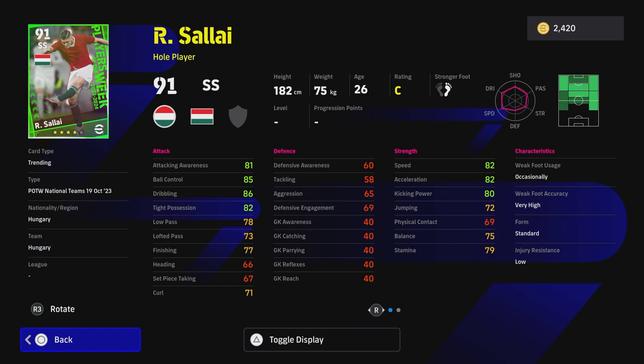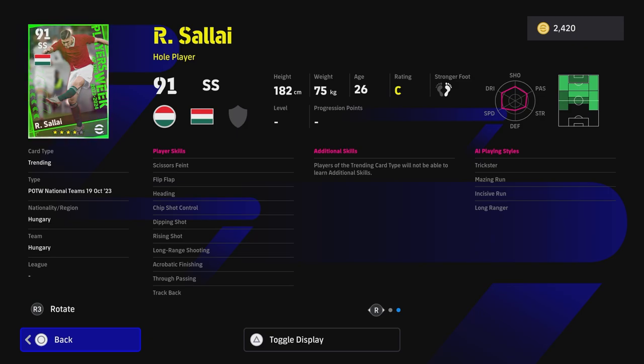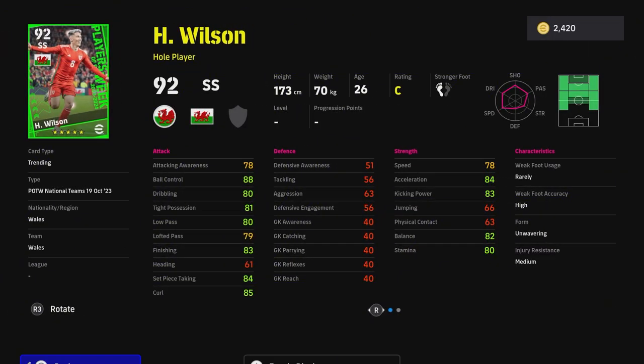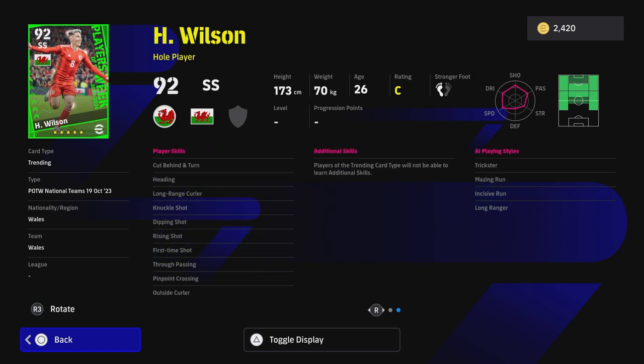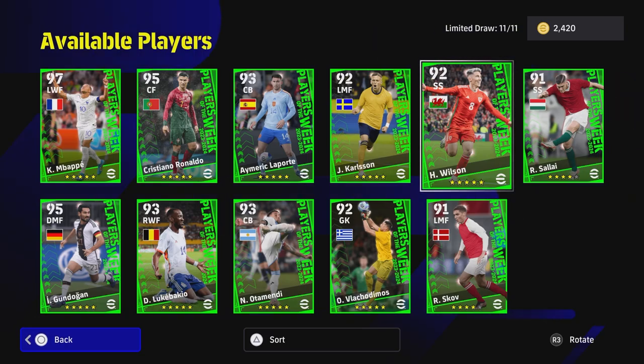Saloy is just your standard attacking midfielder slash second striker — a very common card, not much to get excited about unless you're a fan of the player. Wilson from Wales is in a similar position with very nice stats, but he won't move the dial much compared to what you can get on the GP marketplace for 100k. I still maintain that Pedry is the best attacking midfielder for newcomers, or Jude Bellingham as a more defensive option.